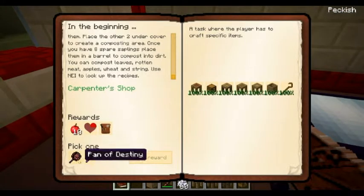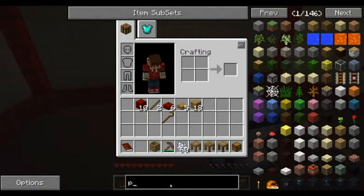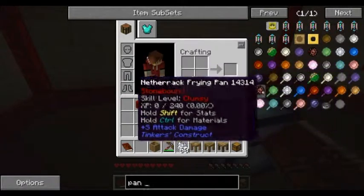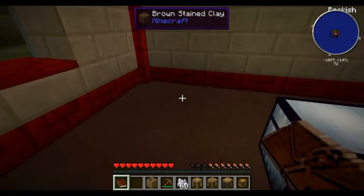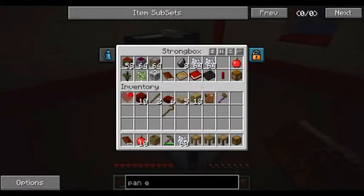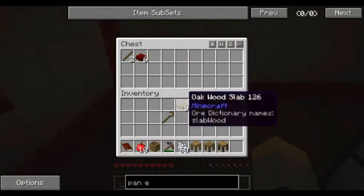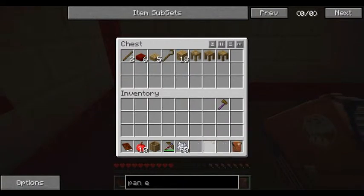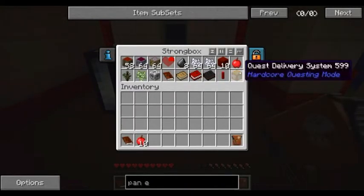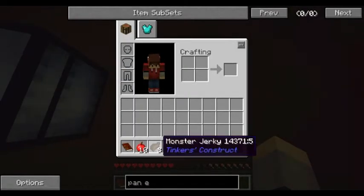We get a pick of rewards - pan of destiny or axe of despair, which one's easier to make? The axe seems more useful, so we'll get the axe. We've also got a quarter of a heart, but I think that can only be used in another life. Let's set this chest down here and put some stuff in. There's monster jerky - I think that's just used as food. Does half a heart each time.